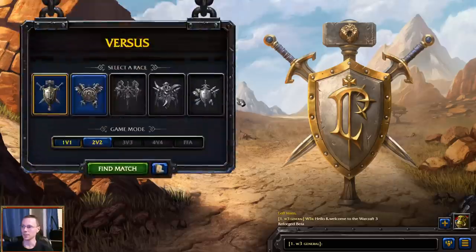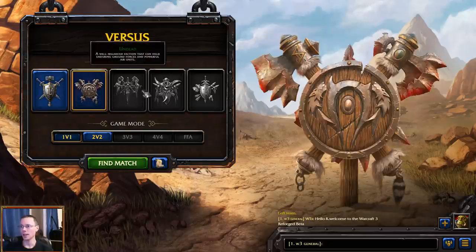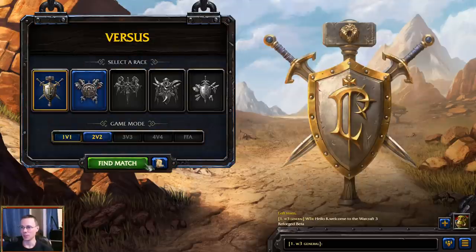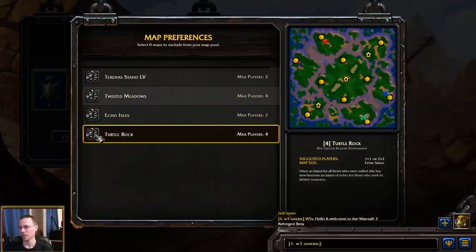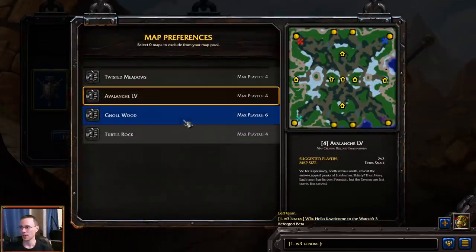The last thing left is really versus modes. We have 1 versus 1 and 2 versus 2, and you can only play as human or orc — undead, night elf, and random are not available. It even says it's not the Naga, which is kind of funny. If you select 1 versus 1, you go through your map preferences and you'll see it's quite fixed — I can't veto any of these maps, so you're going to get what you get. Same for 2 versus 2; these are the maps currently available.